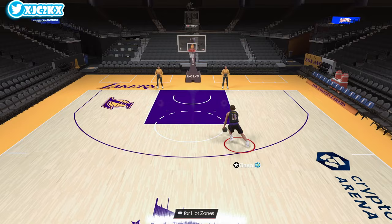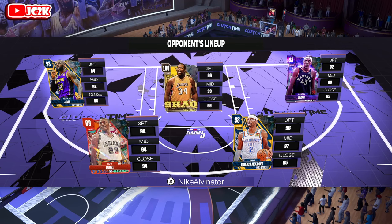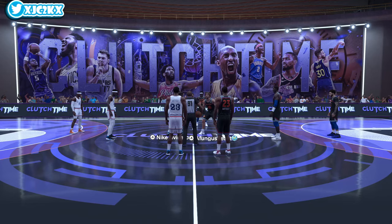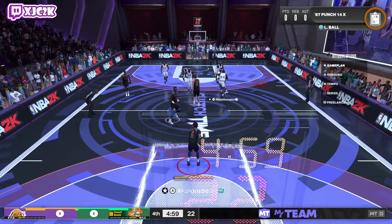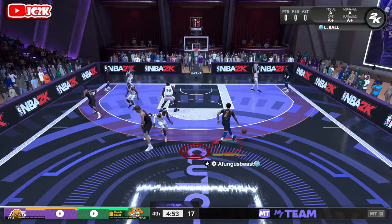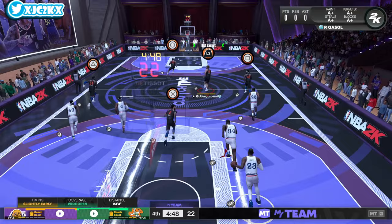Let's hop into a game and try out Mr. Pau Gasol. We're going up against SGA, Ron Artest, LeBron, Siakam, and a 100 overall Shaq. This opponent's team is phenomenal, so we've got a pretty fun matchup here. At center, there's really no better defensive matchup than Shaquille O'Neal, although he might want to consider guarding the pop.